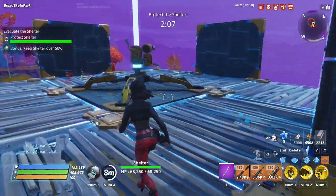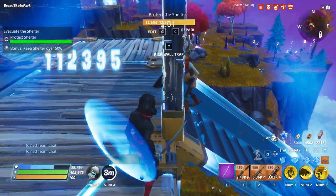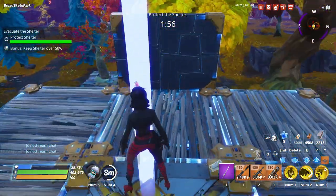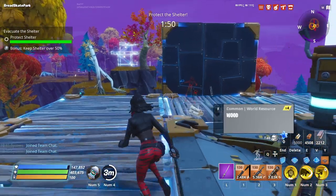With this loadout and this way of building, any shelter mission should become a cakewalk. You can just sit on your base in the middle, collect the resources, and you're good to go. It doesn't even require that many resources since it's only a few pieces you need to upgrade.